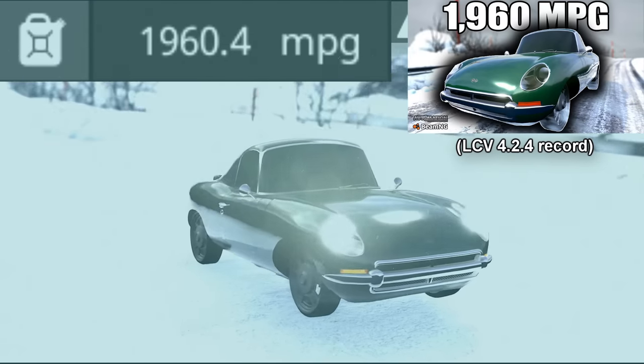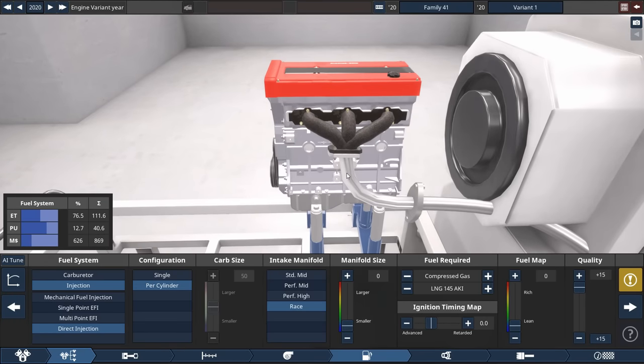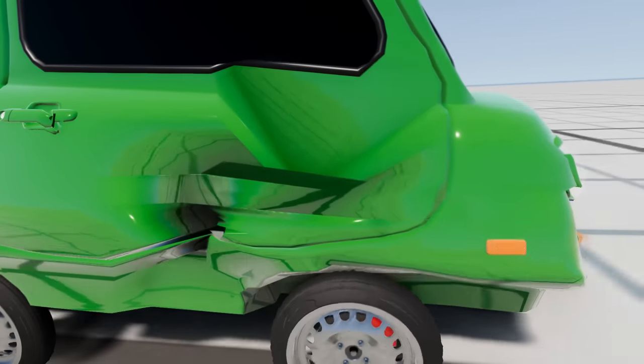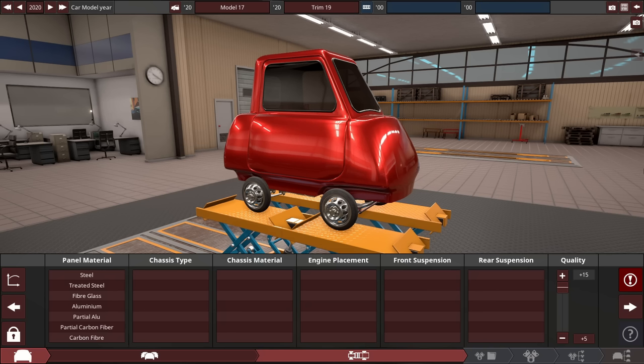It's been a while since I've built a Hypermiler. This one I plan to build is gonna get very ridiculous. I'm going to be building the highest MPG vehicle in the game as version 4.2.42 — that's game-breaking, underpowered, and completely pointless to drive. Hey guys, it's Triz here, and let's get on with our build with this P.O.P. 50-looking-ass body.